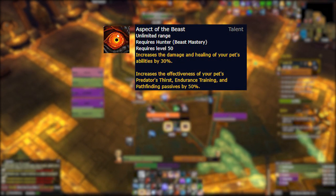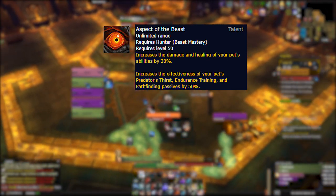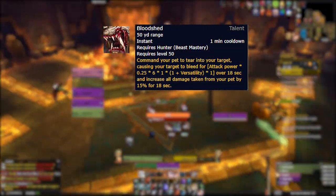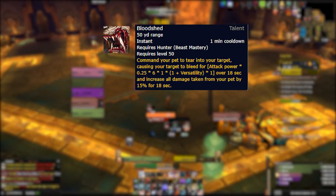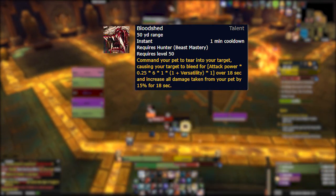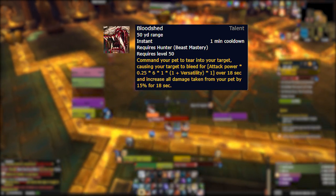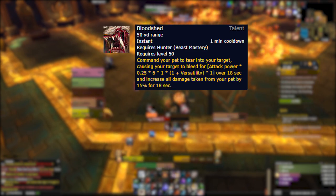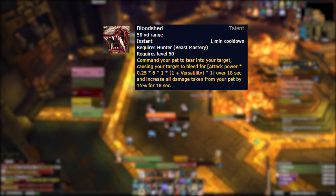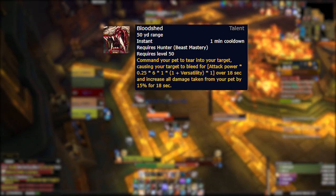In our final row of talents there are two noteworthy changes. First, Aspect of the Beast has received a small change and now increases both damage and healing from all pet abilities by 30%, which is a nice bump making spirit beasts even better by making Spirit Mend heal for significantly more than it does now. The second change is an entirely new talent called Bloodshed. This talent causes your pet to tear into your target leaving a small DoT on them for 18 seconds and increasing damage the target takes from your pet by 15% for the duration. It has a 1-minute cooldown, allowing it to line up nicely with Bestial Wrath and be up for every other Aspect of the Wild cast. This will be a fairly strong choice for purely single target scenarios but provides zero benefit for AoE. I believe it'll be the talent of choice for single target fights early in the expansion, but as we scale and focus becomes less of an issue, it'll probably fall behind Killer Cobra on single target, while Aspect of the Beast remains the clear-cut best choice for any situation where AoE is involved.